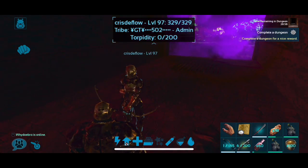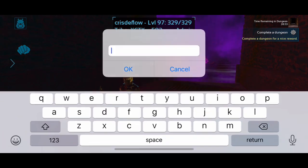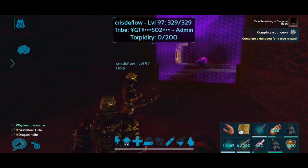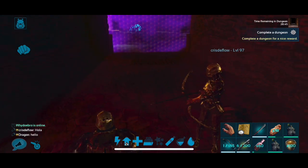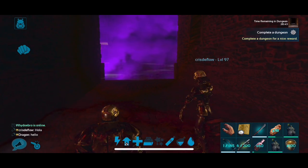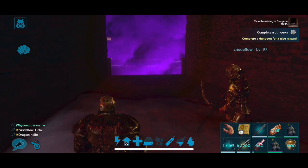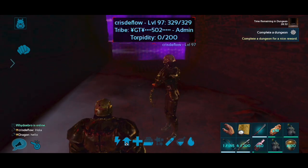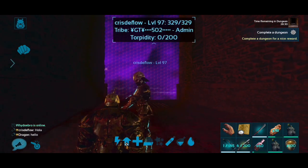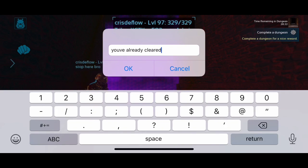In the dungeons, you can't actually attack other players. This happens to be an ally of mine on the server. Even if he wasn't an ally, we wouldn't be able to attack each other. As you can see, he has a friend in that room doing the room, and he's waiting for his friend to finish. The reason he's waiting is because the more people that go into a mob room at the same time, the harder that room is.